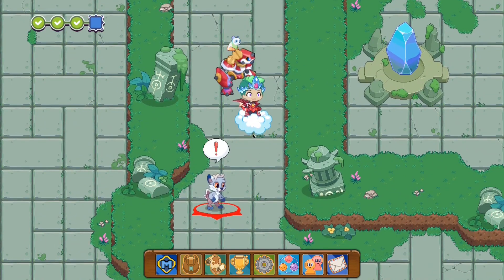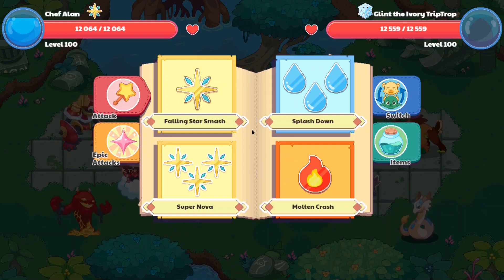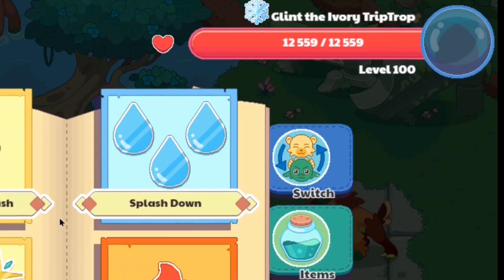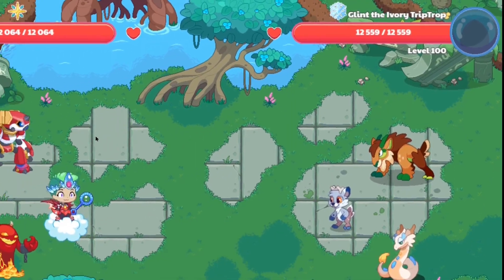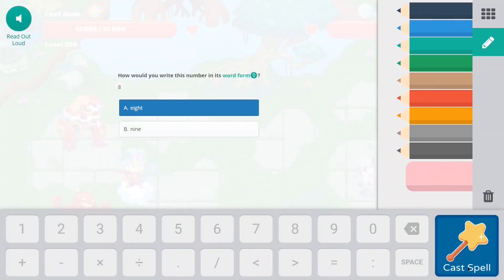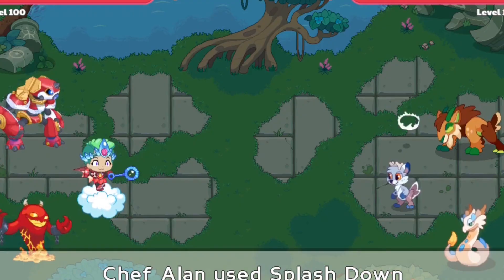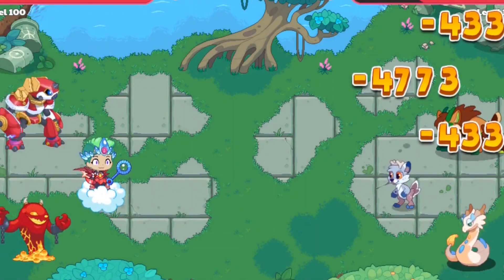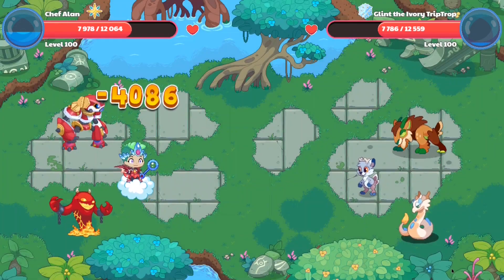So now we have loaded up into battle against Glint the Ivory Trip Trop. What I'm gonna do is cast the spell Splashdown once and let's take a look at the wand. Now I'm only gonna cast the spell Splashdown once because after I cast it, my wizard's health will go down and then I'll have to use everything else. But I have made it so that my spells are more powerful. You guys can see we're casting our spell doing 4,000 damage to the enemy team, and that is not bad considering our opponents are supposed to be strong against this wand.